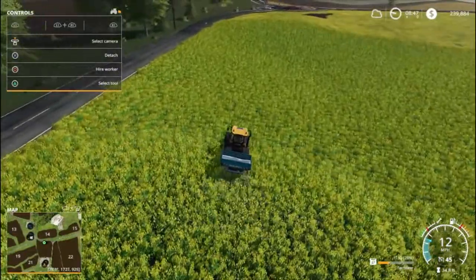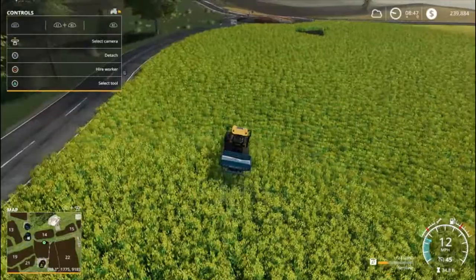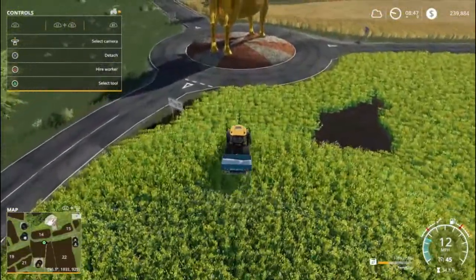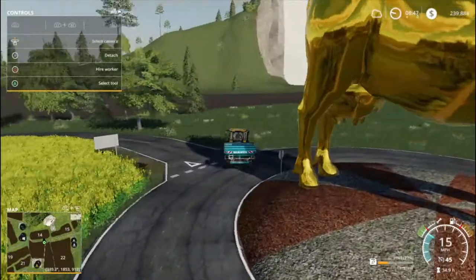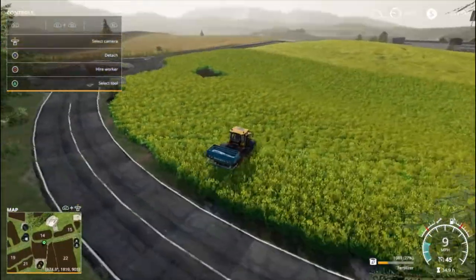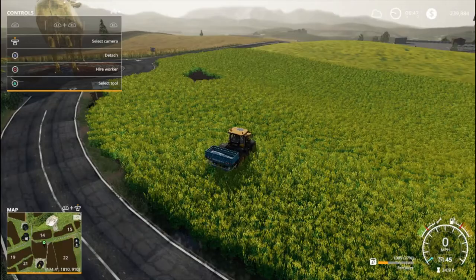We've almost got our first headland done, which should be about all we need to do. I'm gonna come up here and try to set a worker, but I don't know how well that's gonna go just because the field's not very straight. There's the golden cow - we just can't forget the golden cow! Anyway, we won't talk about the golden cow, we'll just leave that alone. Let's pull up my map. We need fertilization. Oh, I missed a little - oh, that's because it's not grown enough. That is so weird.